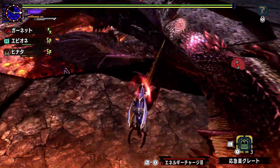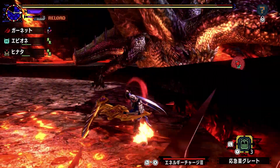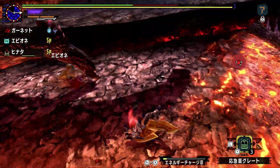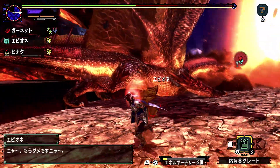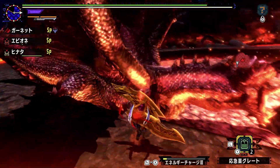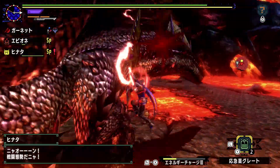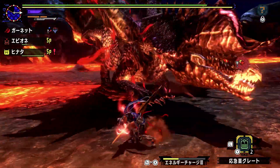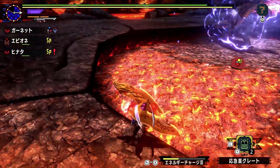We do still get knockdowns for breaking the legs — just not for anything shy of a break. No amount of leg flinches will knock him down. Another fun part about hammering Alatreon: if you manage to KO him while he's flying, he falls down, stands up, then realizes he's KO'd and falls down again. It's very silly. I kind of wish I was hammering him, but my switchaxe is way better than any hammer I have, and I'm better at switchaxe than hammer.